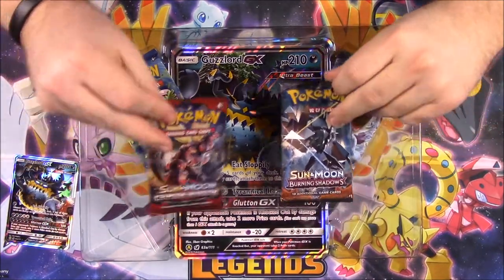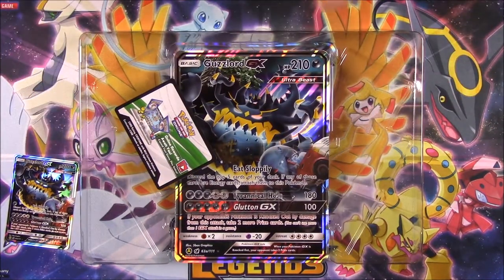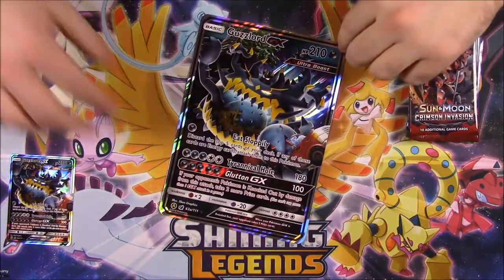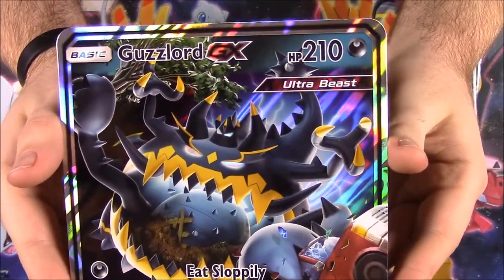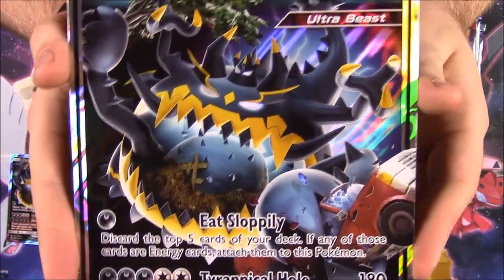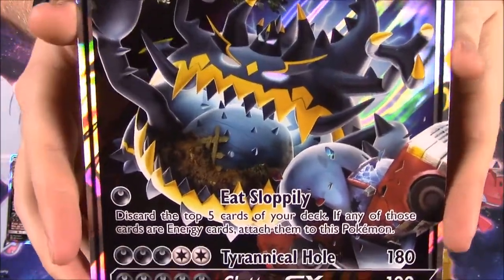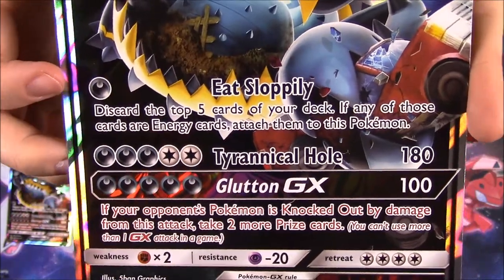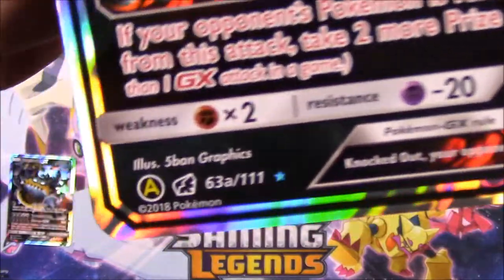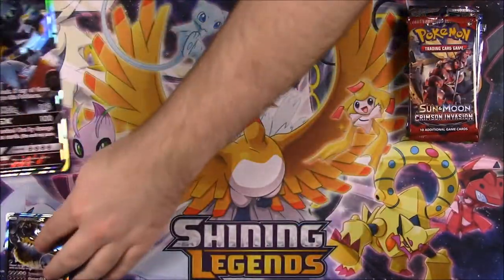Then we've got the packs here. Looks like we have Crimson Invasion, Burning Shadows, Fates Collide, and Evolutions. We've also got our code card to keep. And here's a better look at the giant card — there's Guzzalord GX with a giant mouth shoveling garbage into it, holding a pile of trees getting ready to eat. You can see the moves on the card and those logos once again.